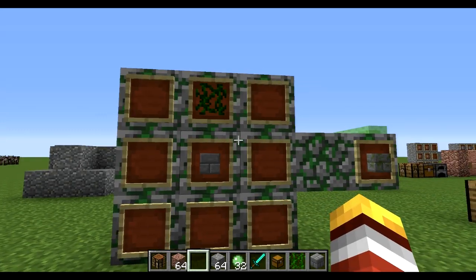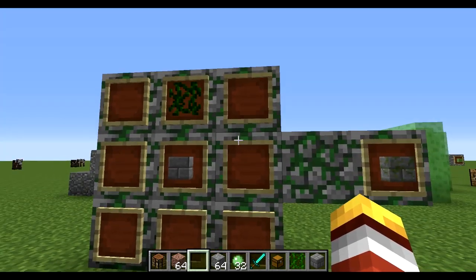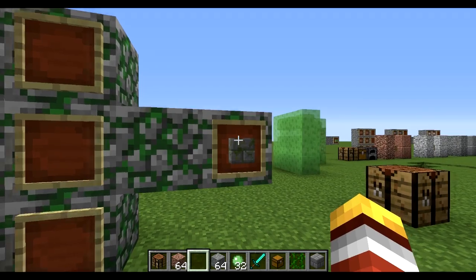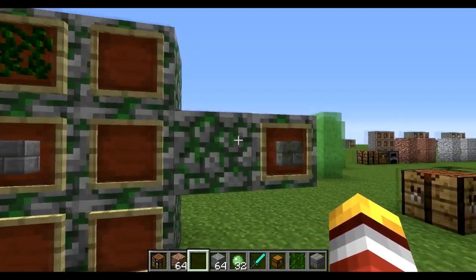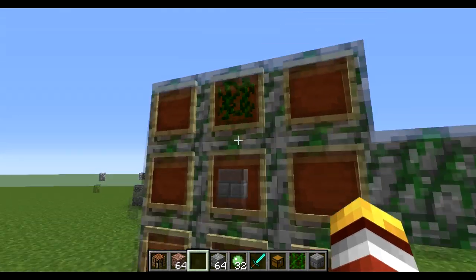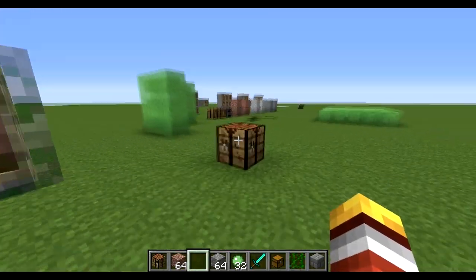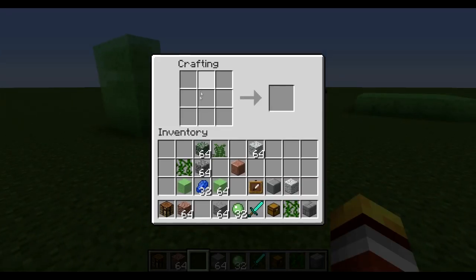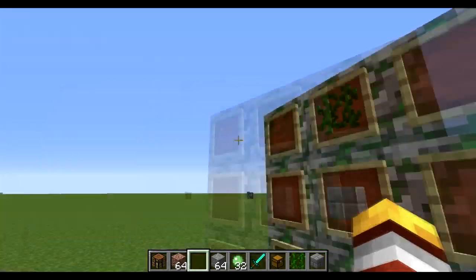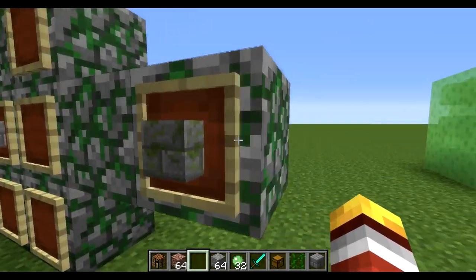Next we have mossy stone bricks, which now have a crafting recipe. If you ever want to build a castle with mossy stone bricks, now you can — it's just stone bricks and vines. If you don't know how to make stone bricks, it's four stone blocks (not cobblestone, it must be stone) in the crafting table. Then just add a vine, and you've got mossy stone bricks.